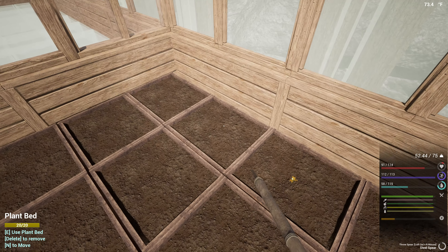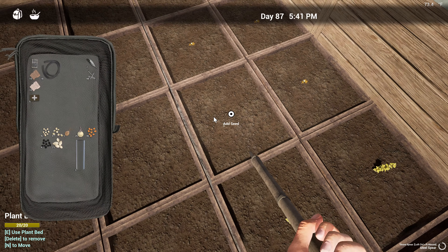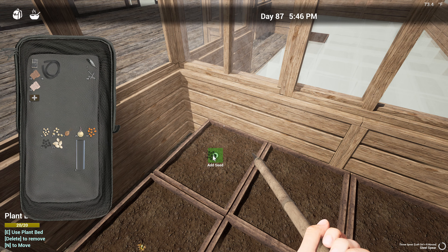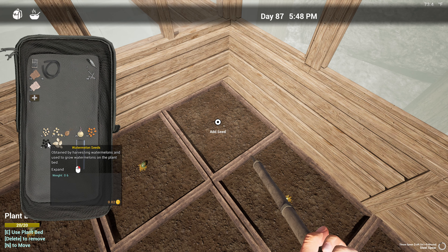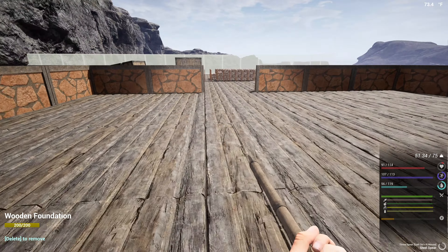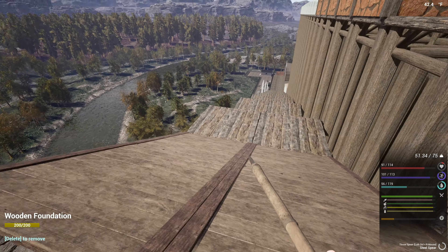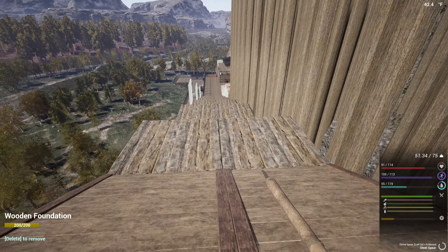Let's do this real quick — one, two, three. We'll go sit in the chair and regen our health. If you build a greenhouse, I'm gonna do watermelon, and then I'll do a couple pumpkins in the next one. The greenhouse is planted. I'm gonna put the seeds up. So that was accomplished, I guess you could say.